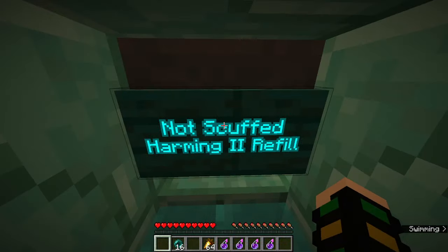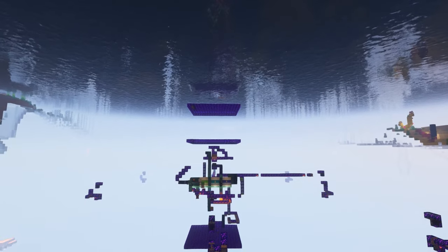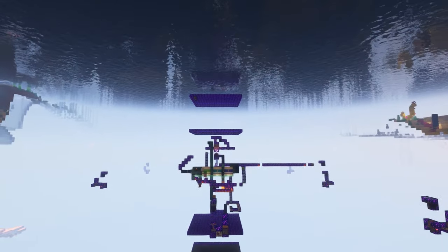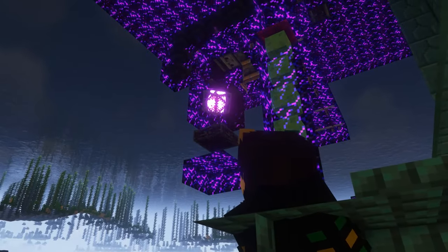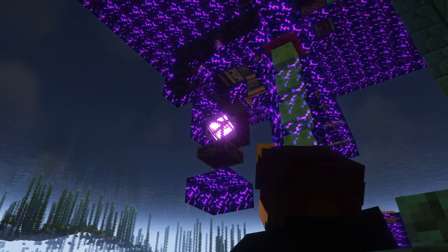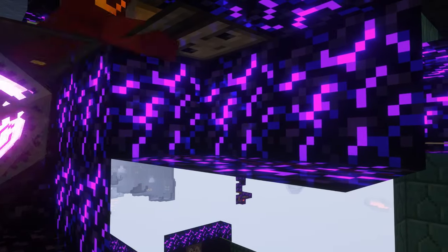Harming potions are regularly refilled through this chute here — which definitely isn't scuffed — and that's the only time you ever have to refill anything. This prison is ridiculously cheap: only 60 blocks tall and nine chunks wide, with no guardians and practically no netherite. It is possibly the cheapest prison of all time.